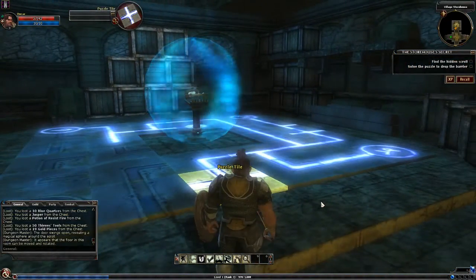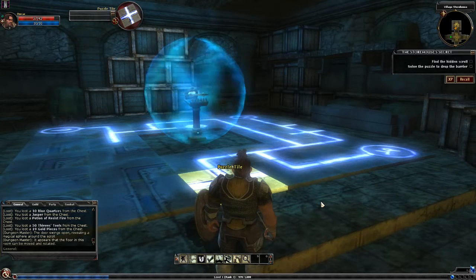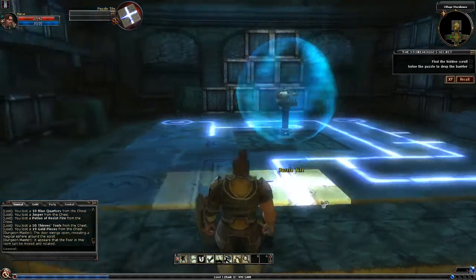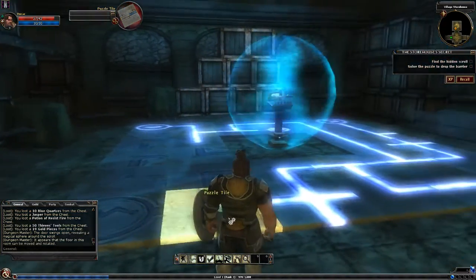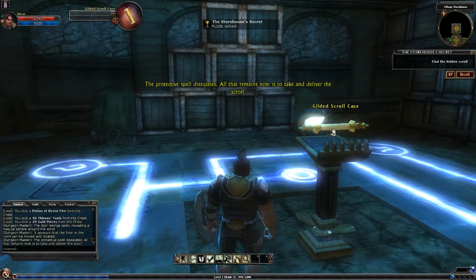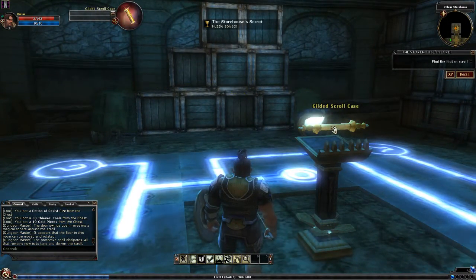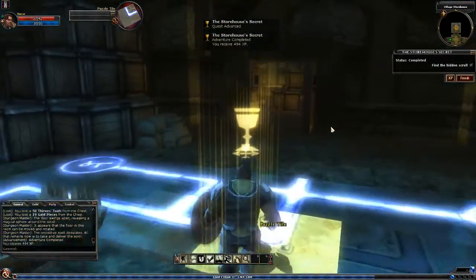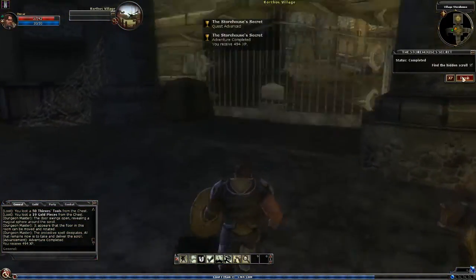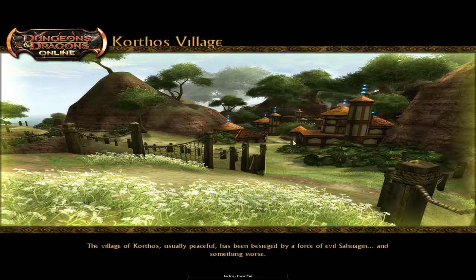Unless they've got a hidden fusion reactor under the thing. It's a tavern - the tavern's powering this. You know, it's a weird fusion reactor fort oven. The protective spell dissipates. All that remains now is to take and deliver the scroll. Beautiful. We're now done. We could hit finish and there's a bit of a wind up and you can teleport out, but we may as well just walk out.